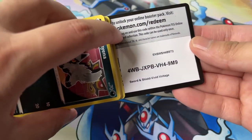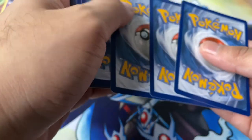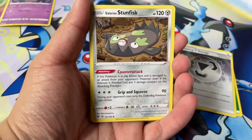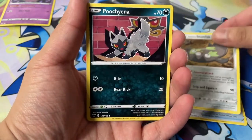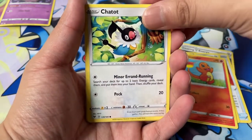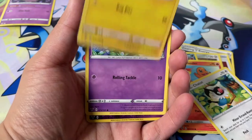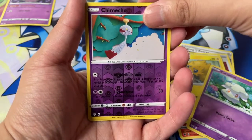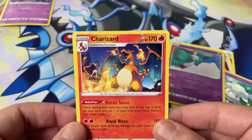Here's a code card for you. Four from the back. We got a Grass Energy, Coating Energy, Hero's Metal, Galarian Stunfisk, Poochiena, Charmander, Chetot, Joltic, Cottonee, Chimeco — Reverse Hollow — and... a Charizard! Let's go!